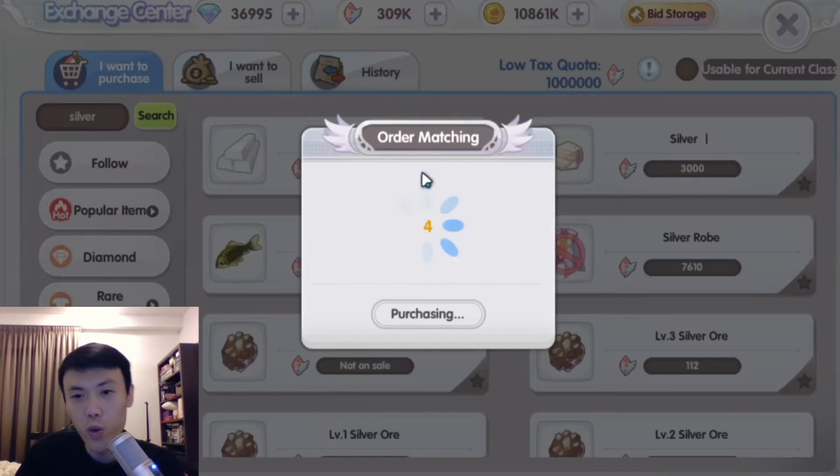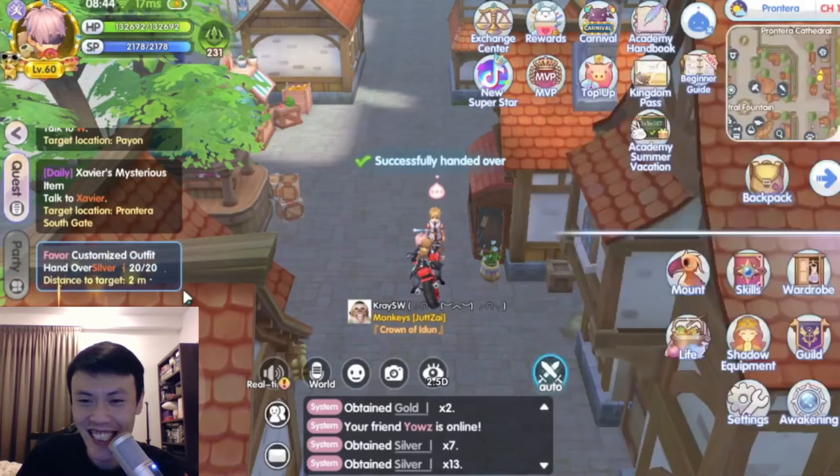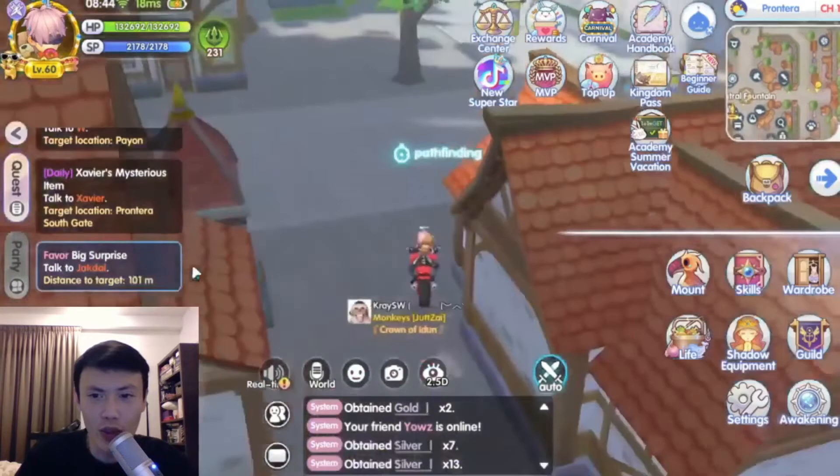I've got no choice — I can't slowly farm it out from mining. We have to rush this one because this is the outfit I've been looking for since I started this game. I think it's the best one. So we are gonna take the high stakes outfit and pass it over to Jackdall.